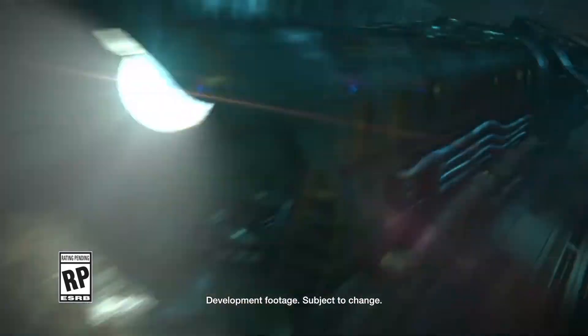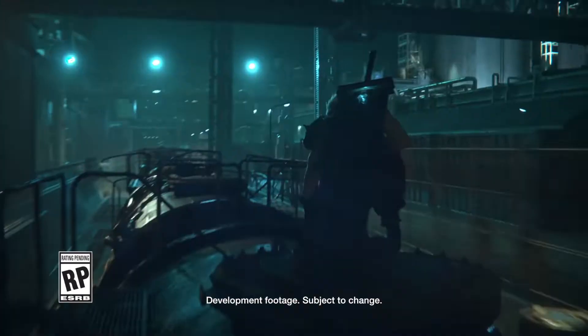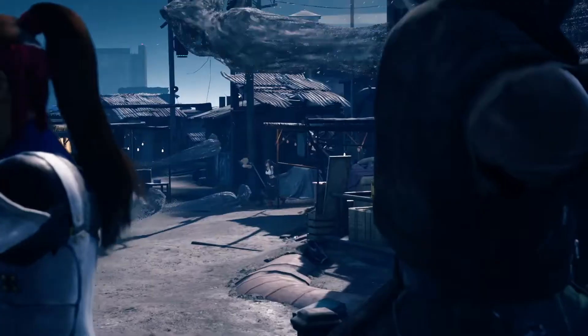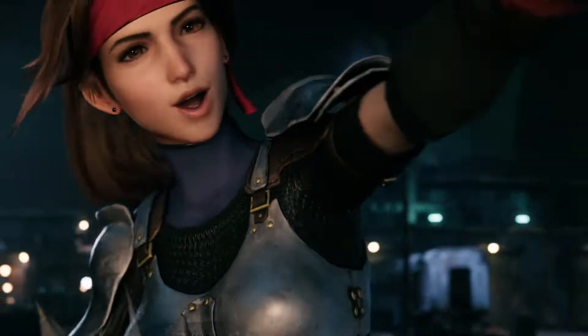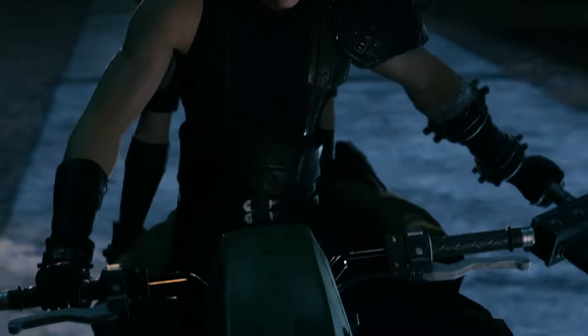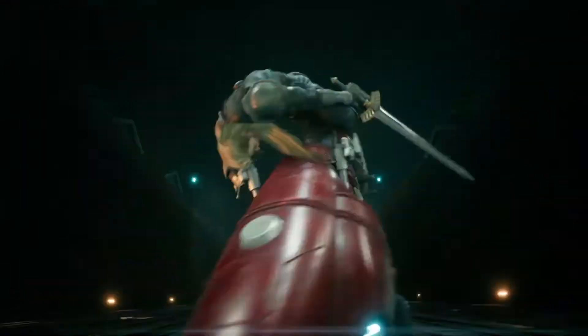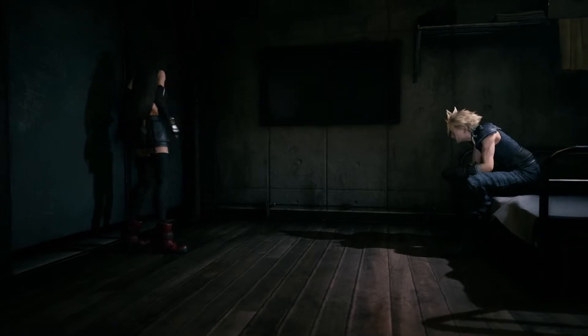Hey everyone and welcome back to another JayTheOneEyeGamer video. Today we're going to be taking a look at the massive amount of information that Square Enix dropped on us for the Final Fantasy 7 Remake. They give us more information on Tifa and Barrett, more about the world of Final Fantasy 7 itself, they talk about the materia system and how that's going to work, info on the battle system, and they finally officially reveal the western box art. So let's jump right into this.